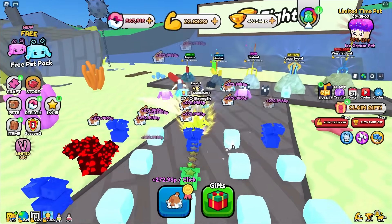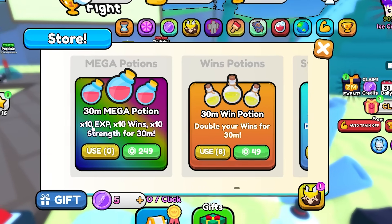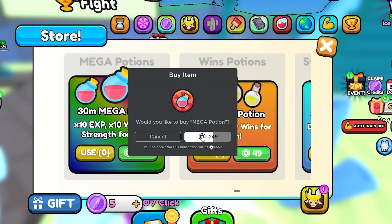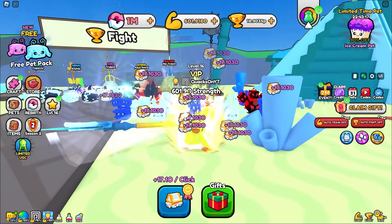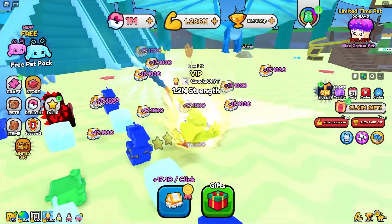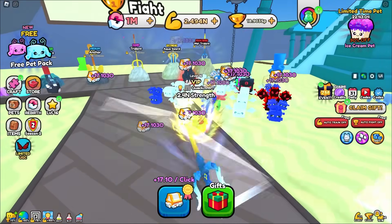I just saw this - how have I never seen this? The 30-minute mega potion: 10x XP, 10x wins, 10x strength. It's 250 Robux but 10x strength is diabolical. I wonder if these stack with the double strength potions. Oh my gosh, I think they do - so now I'm getting 20x strength. This is absolutely disgusting amounts of pay-to-win.